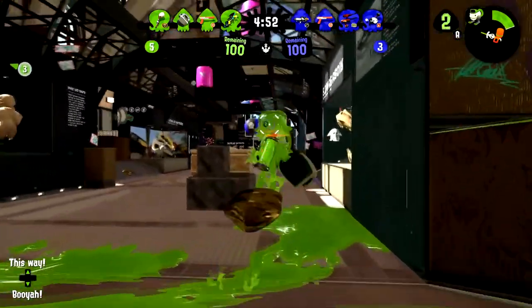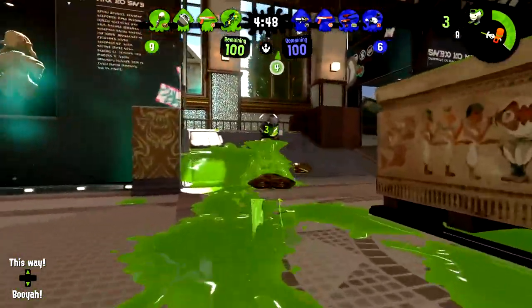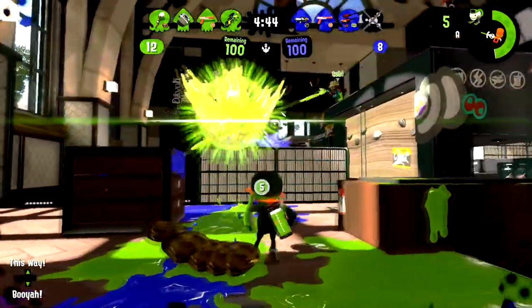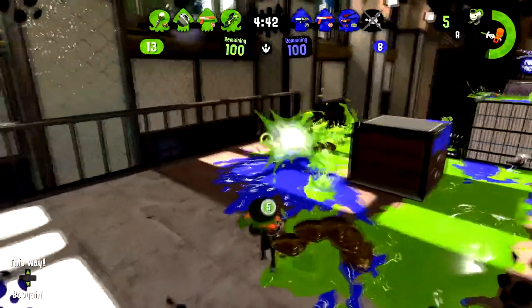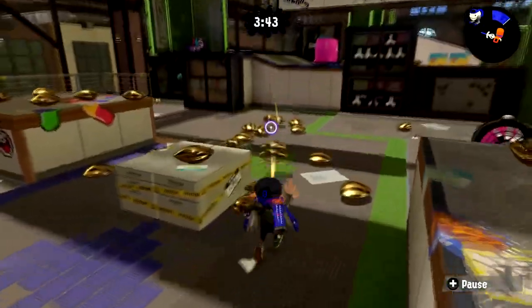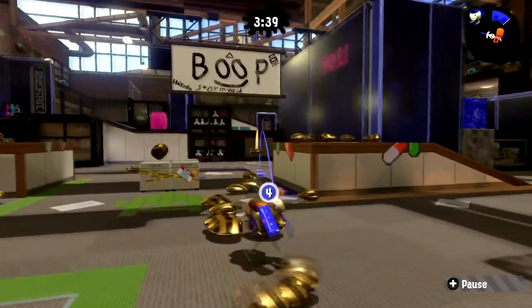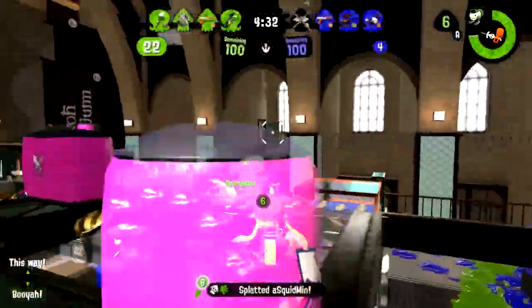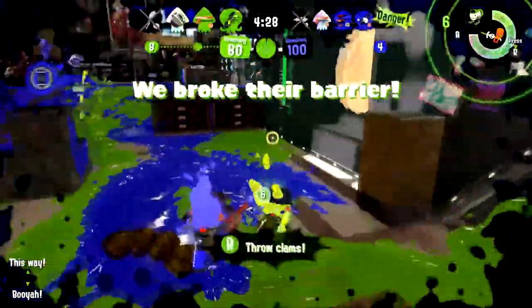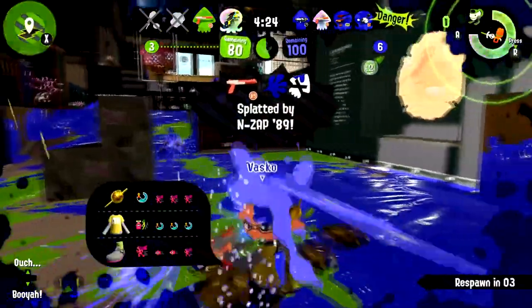Now let's do a silly one — the first mode and the last mode we got in Splatoon: Splat Zones and Clam Blitz. What if we could throw clams onto the zone and when they land, they're automatically consumed by the zone, bringing down a team's point count? The enemy team can throw a power clam into the zone to force the count of the other team to rise back up, though, which is kind of evil.